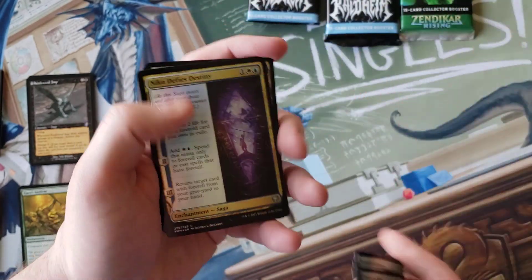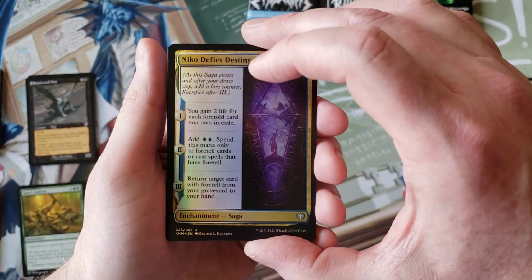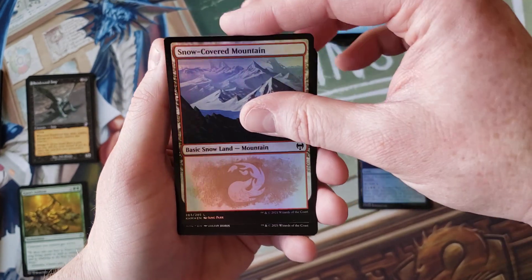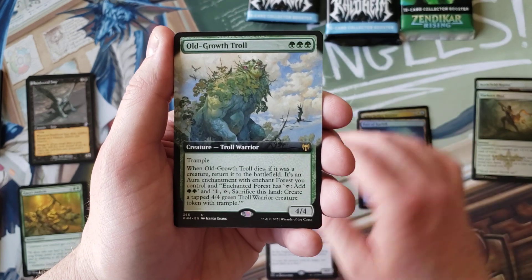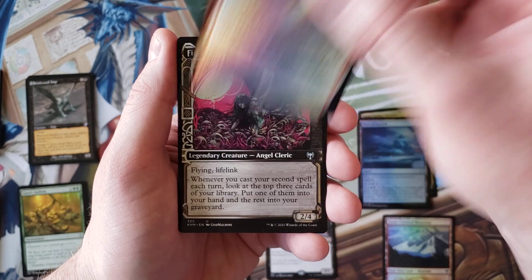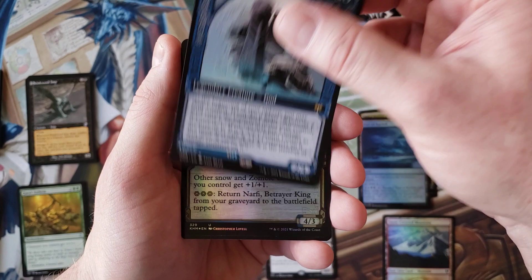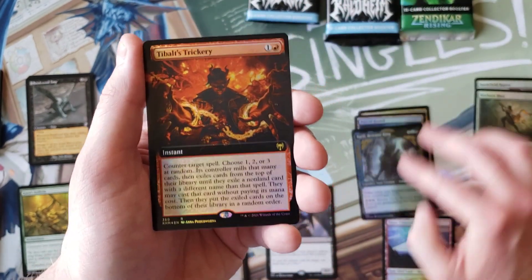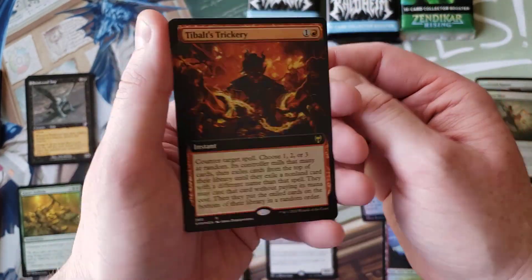People opened them hunting after those foils. There's a definite curve to this pack, which is interesting. Port of Karfell — okay, so now we're getting to the juice. Ruthless Winnower for the commander card, Old-Growth Troll — just to troll me — Tundra Fumarole to continue the troll, Birgi, God of Storytelling. Tibalt's Trickery — as I throw cards all over the place.